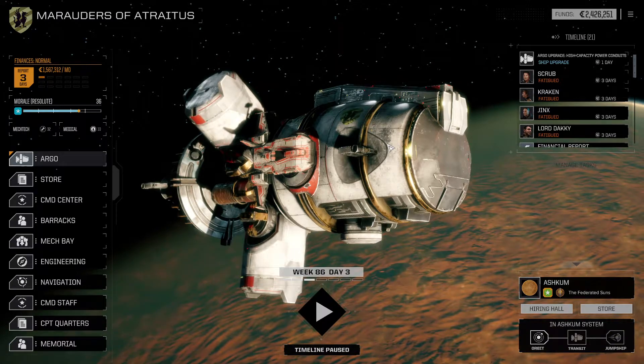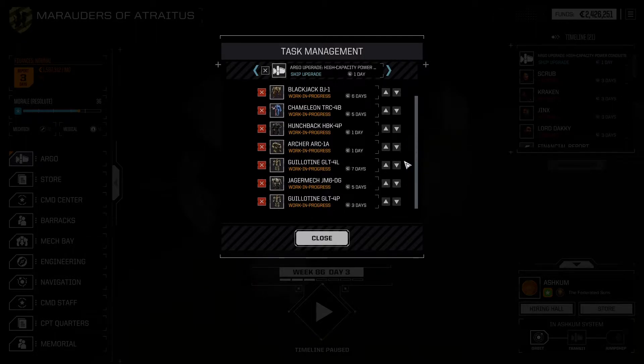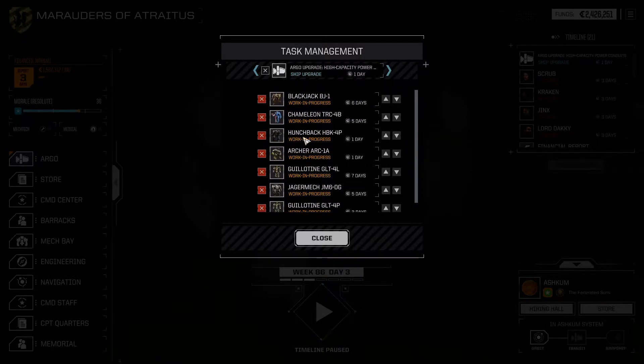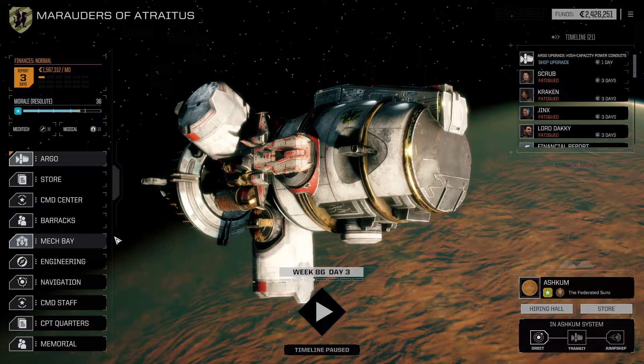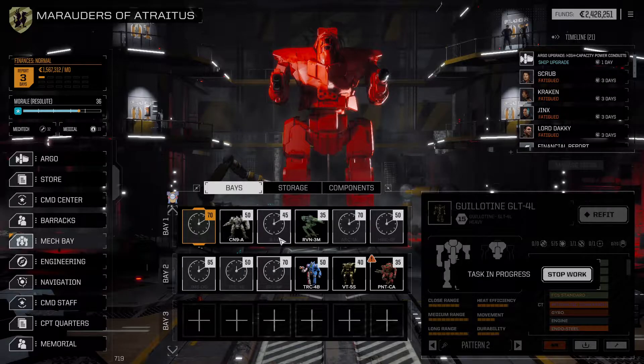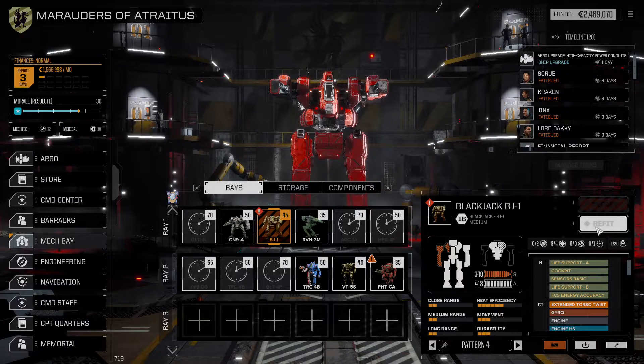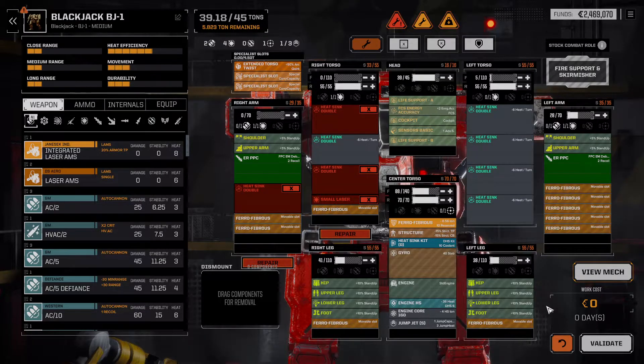Hello everybody and welcome back to Rogue Tech where we've got some repairs to do here. We took a lot of armor damage and some of these mechs may not be fully good to go. Like for example the Blackjack — I'm quite certain it is not. So let's actually address that. Let's hop in here, stop the work on the Blackjack, and refit that. Some of those other mechs I'm going to leave as is because I don't think they took anywhere near this level of damage.